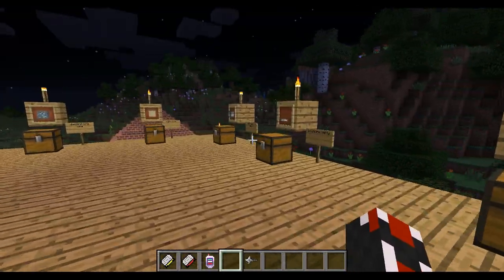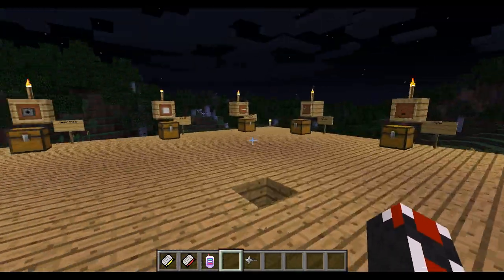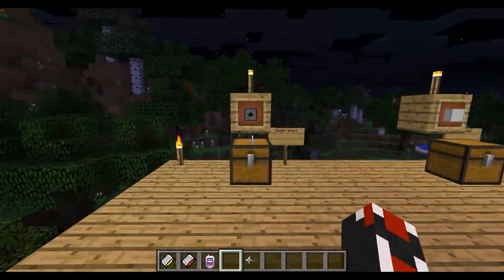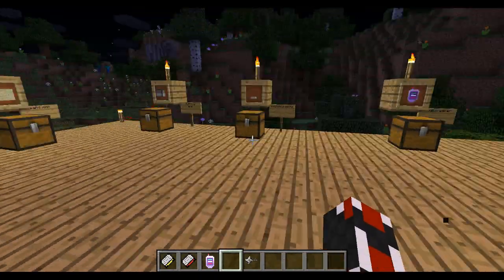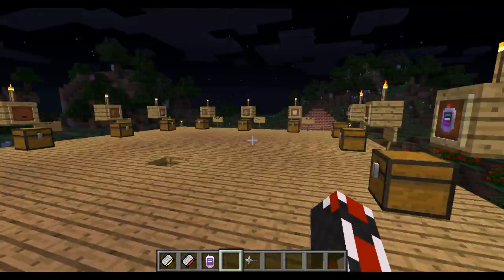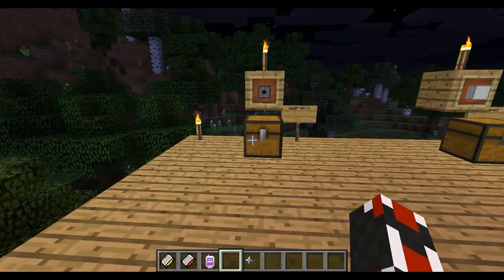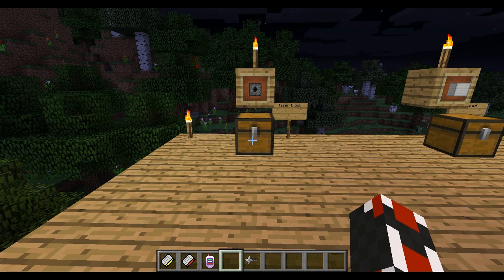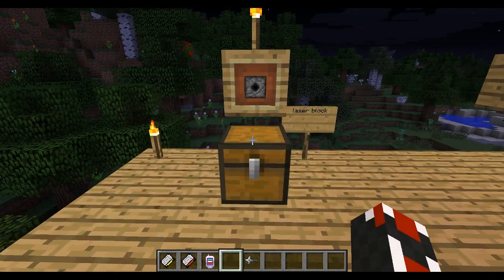Right here I'm going to go through all of the items. I'll show some of them off. I'll go through and name them again, and give you the names and the recipes for all of the items before I get into how you use it. Starting over here, we have the laser block — you can see those right down there. And it's exactly what it sounds like. When you place these together, you get a laser between the two.